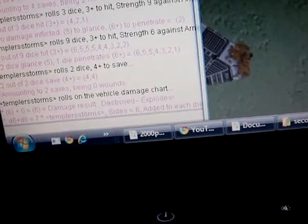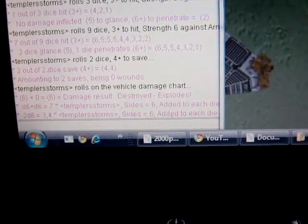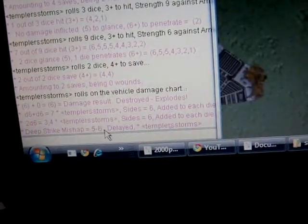If you're going through difficult terrain, you do 2d6 and you can look at the two results and pick the highest. So there's quite a few things there that are really useful — to hit, to wounds, to hit, penetrate — these kinds of things are really nifty. There's deep strike mishap up here, which will tell you delayed, you know, 5 to 6 delayed.